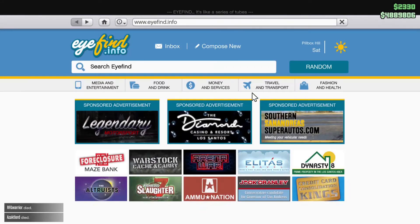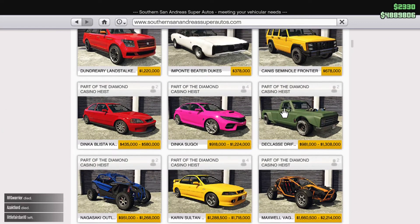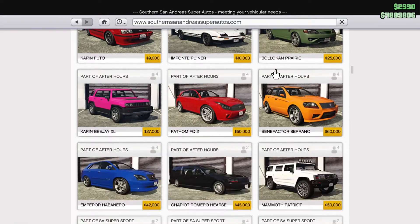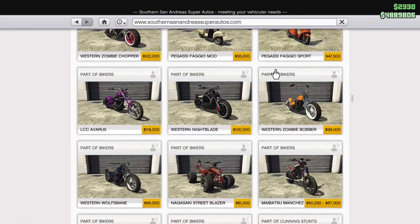Moving on to Southern San Andreas — there's nothing much here other than the RC Bandito, which is priced at 795,000. That's still quite a lot, so just something to bear in mind if you ever wanted that vehicle.